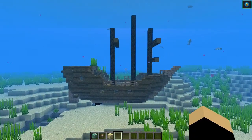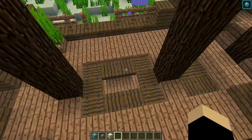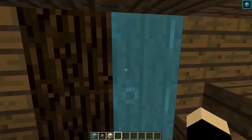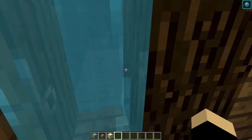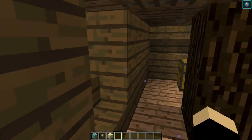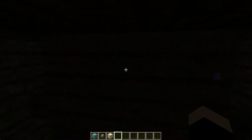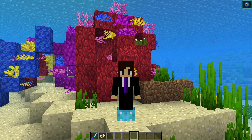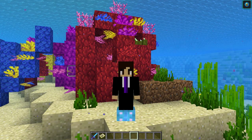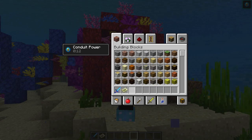Over here is a much larger sunken ship — one of the best I've seen in Minecraft. We can go inside, open the door, find chests — there's an empty map right there. Buried treasure maps are very rare in ships. I'll jump into one of my previous snapshot worlds to actually show you one.